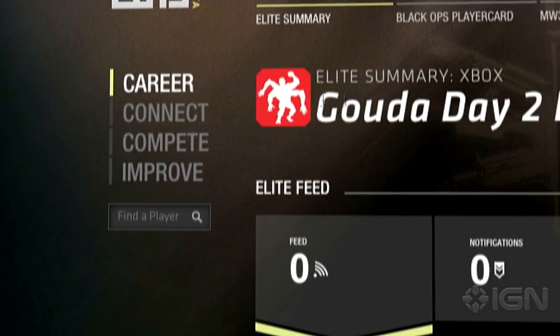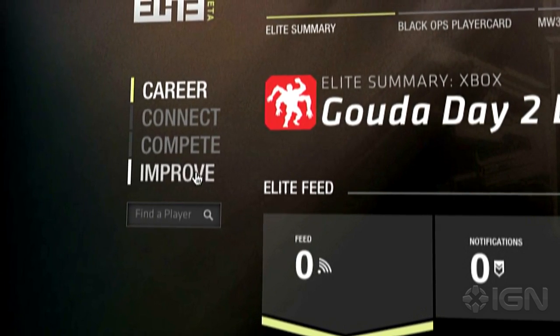But the beta does show off the four main areas of Elite: Career, Connect, Compete, and Improve.